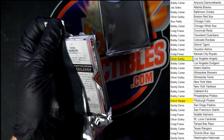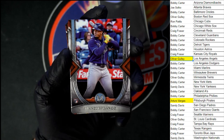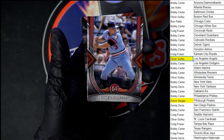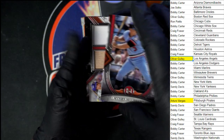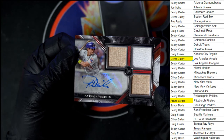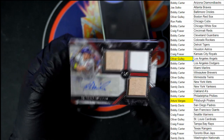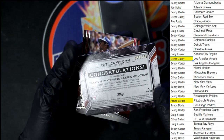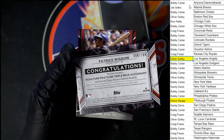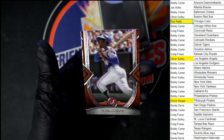Next pack. Wander Franco rookie for the Rays — going to Craig F. Johnny Bench for the Reds. Killebrew. And our hit — Patrick Wisdom. Cubs, right? Looks to be Cubs. Very nice. It is numbered eight of 399. This is going to Ron P with the Cubs. And Hank Aaron behind that — very nice.